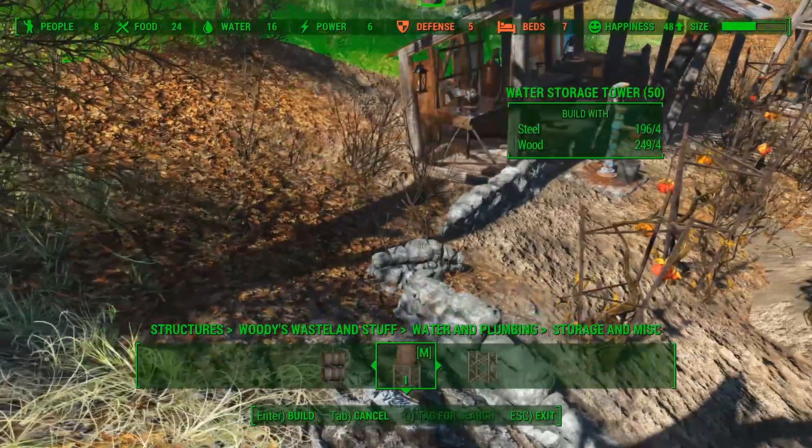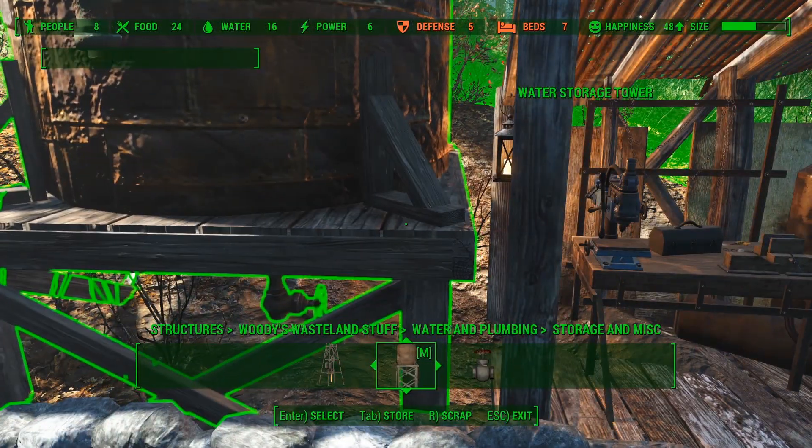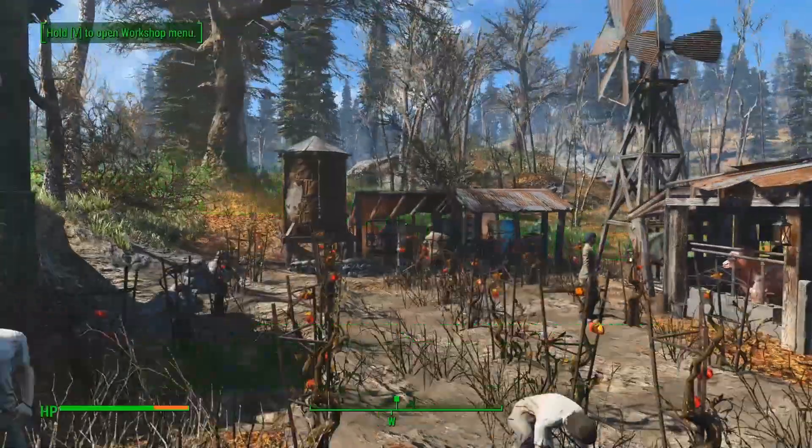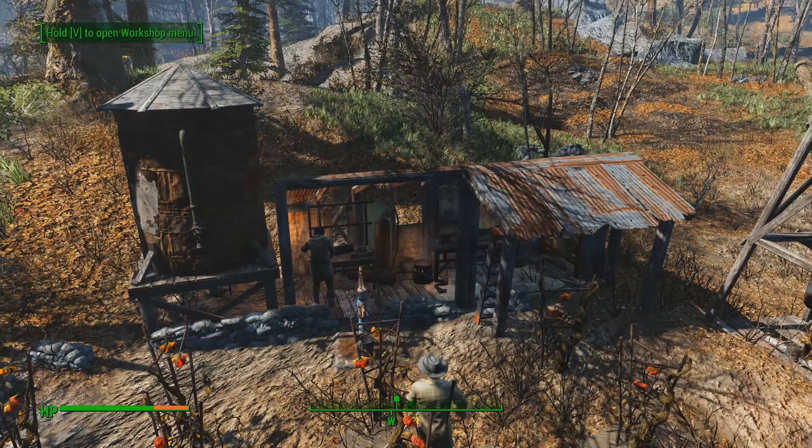Last but not least, in order to close the other side of the workshop I will place a special water storage tower which comes with the Woody's Wasteland mod. And there we have it — our own Fallout 76 inspired workshop, the place to be to fix our weapons and armor.